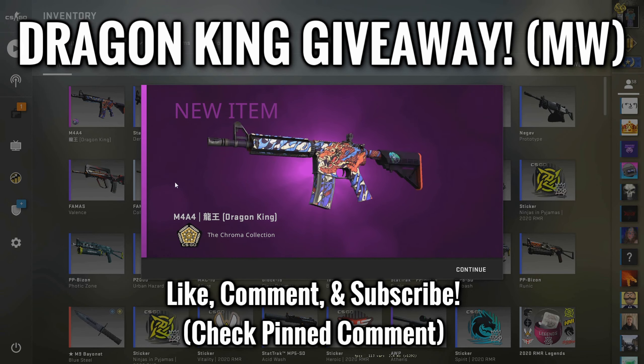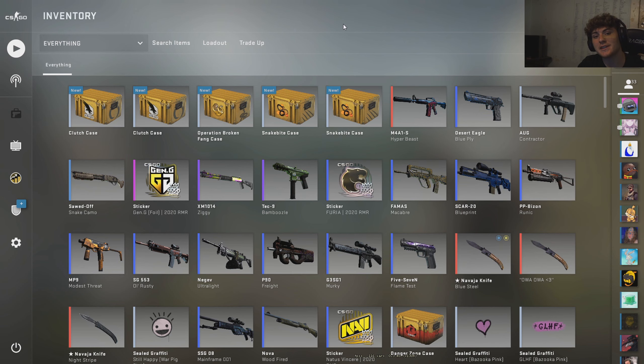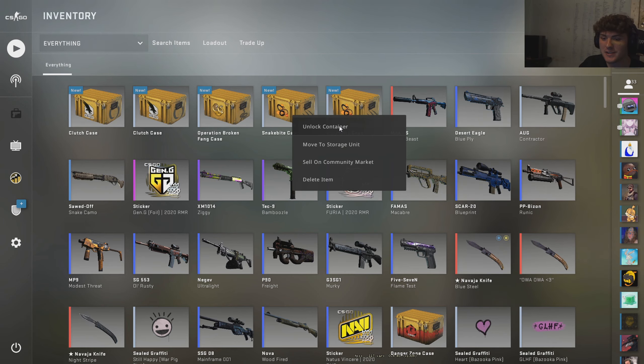We're giving away this Minimalware Dragon King — like, comment, subscribe, and check the pinned comment. Day 10 of opening a CSGO case until we get a gold. We're gonna go with the Snake Bite case today.